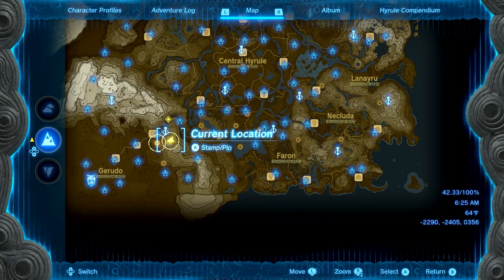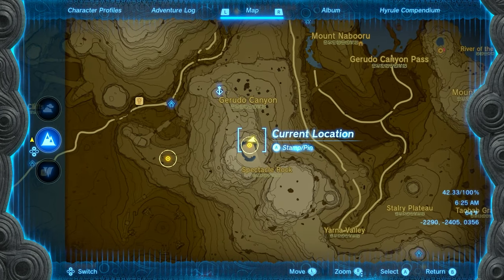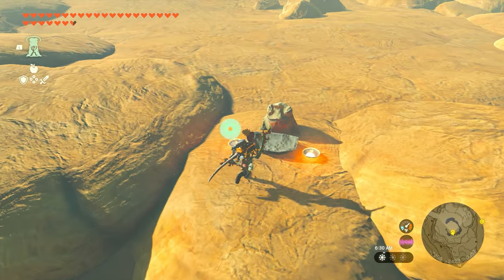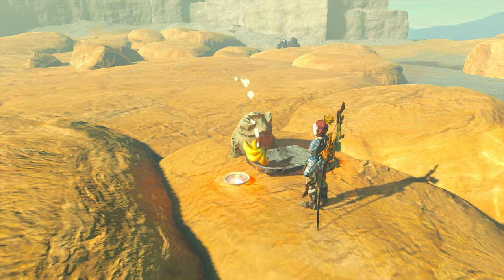Now the next one we're going to go after is on the southeastern side. You guys can see the exact location here on your screen — it'll be in this little circular area. Once you get here, all we're going to do is jump across the rocks and come right over here to the toad where we can offer the bananas and move on to the next location.